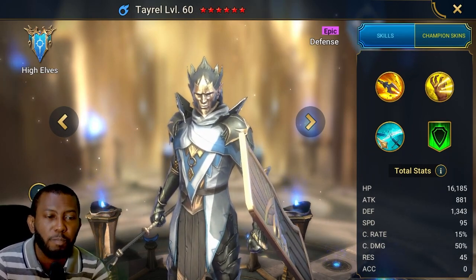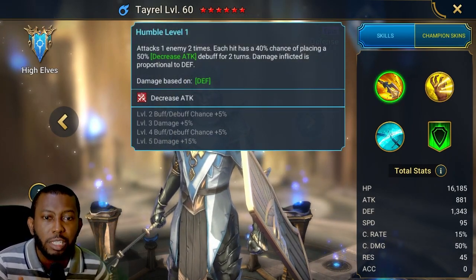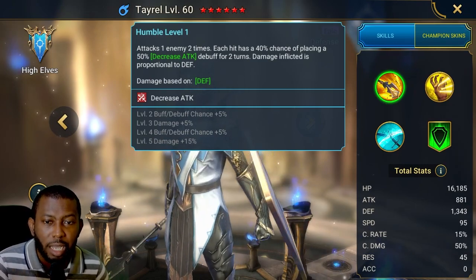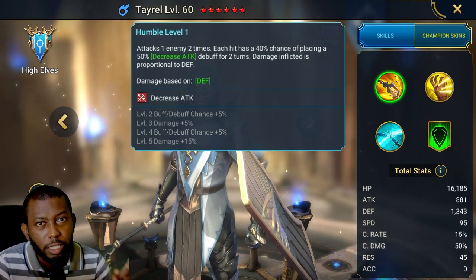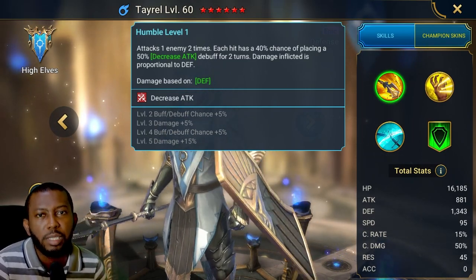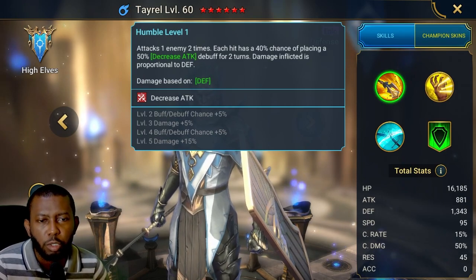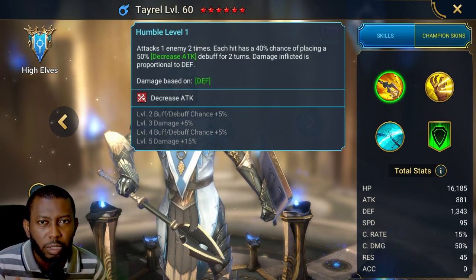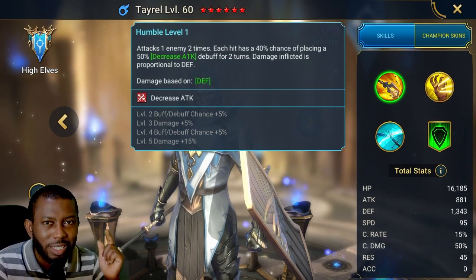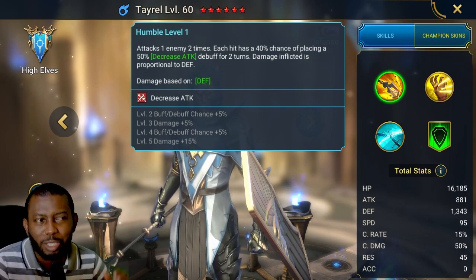He's one of the few champions in Raid with a decreased attack on his A1. It's a 40% chance to land it, but when booked it becomes 50%. He hits two times, so each hit attempts to place that decreased attack — meaning he attempts it twice, and most of the time he will successfully place it. Other champions with this type of skill include Sepulcher Sentinel. It's an important A1, especially against bosses like the Bommal boss where decreased attack is one of the ways to survive those big hits.